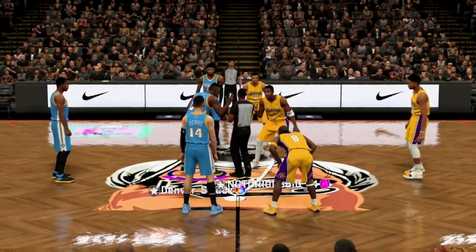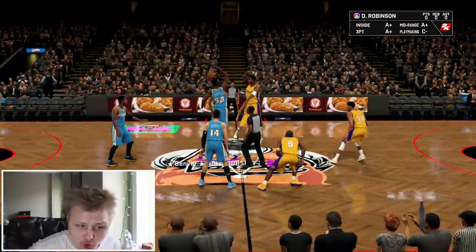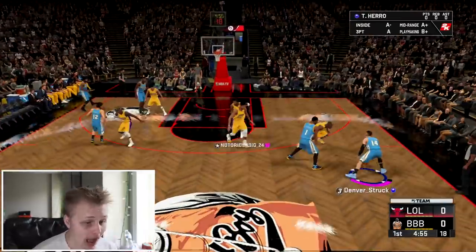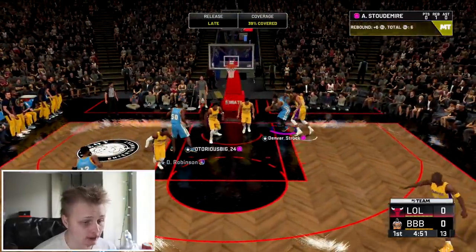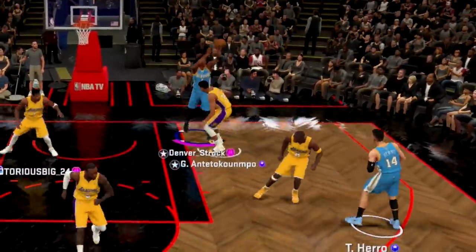We got the Nuggets jerseys, I guess because my name's Denver. I'm expecting to drop like 30-40 points. That shot's nice. That shot's pretty fast. It doesn't really look like it's shot too much, but I can't complain.